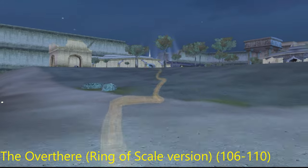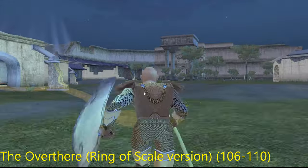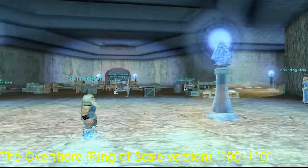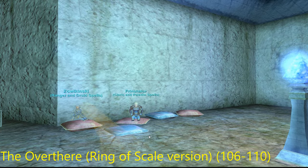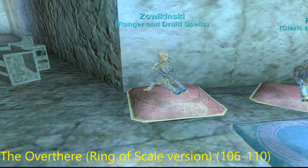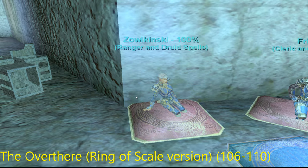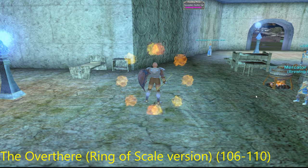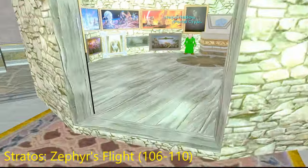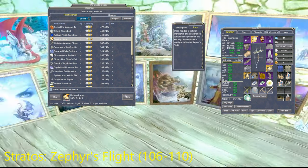For spells 106 to 110, this is the Over There — the Ring of Scale version, not the original. Ever since they started redoing expansions, it's been a little confusing as far as zone names, because there can be two or three zones with the same name. In this case it's the Ring of Scale expansion version of the Over There. Just go into the zone, click the Find button, and you should see the Spellbinder.